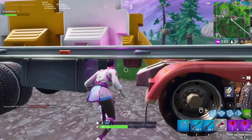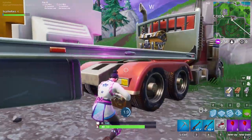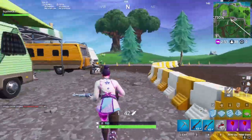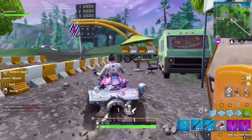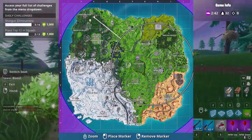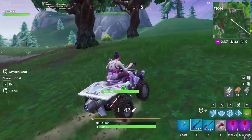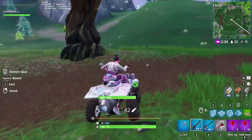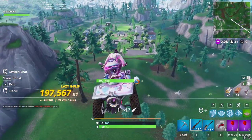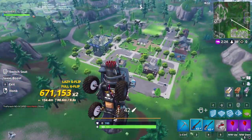We've got to hurry. We've got to grab this quad crasher. We're going to have to go off this mountain. Actually, I have a better idea. Right here - we're flying to space right now. And we're flying to the circle.